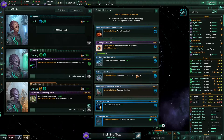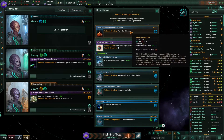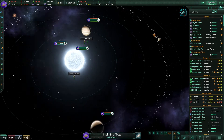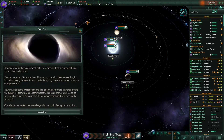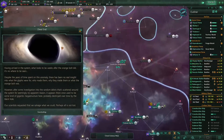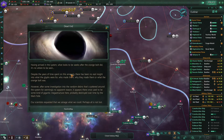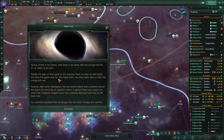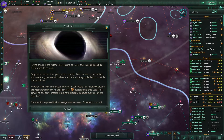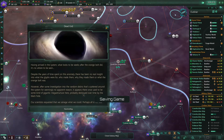We have unlocked the substar compressor. Let's unlock the sublimator. Dead end - having arrived in the system what looks to be weeks after the orange bolt did, it's nowhere to be seen. Despite years of time spent on this anomaly, there has been no real insight into what the glyphs were made for, who made them, why they made them, or what the orange bolt was. However, after investigating random debris scattered around the system, it appears there once used to be some kind of gigantic megastructure here, probably destroyed over time by the black hole.